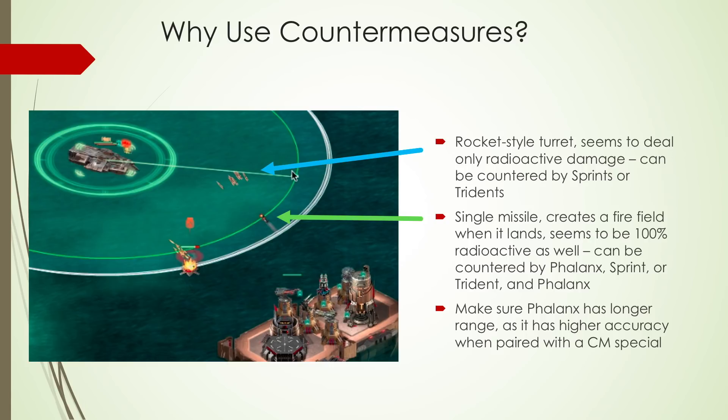The second turret fires a single projectile that looks like a missile, but actually creates a bigger single fire field on the water when it lands. And that's 100% radioactive damage, as far as I could investigate. That one can be countered by either the flanks, the sprint or the trident. But the flanks is the one where we can get the highest possible accuracy. So I recommend one — it should be enough because it's only one or two of these turrets at a time, so one flanks on the whole fleet should be enough.